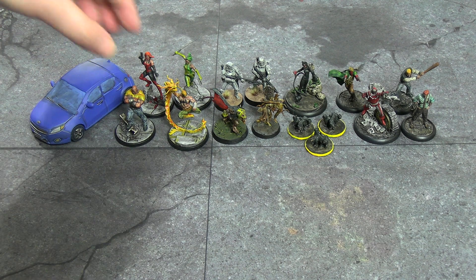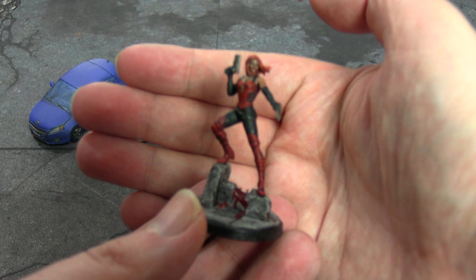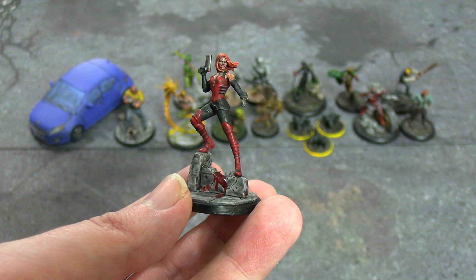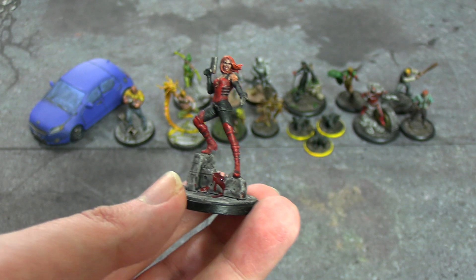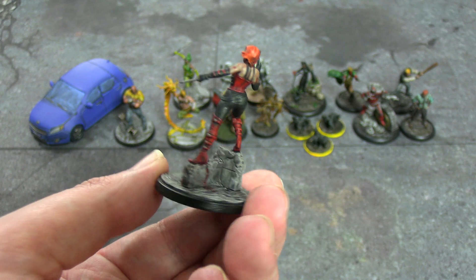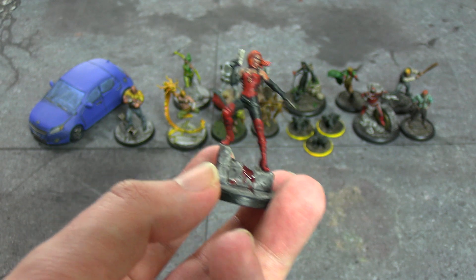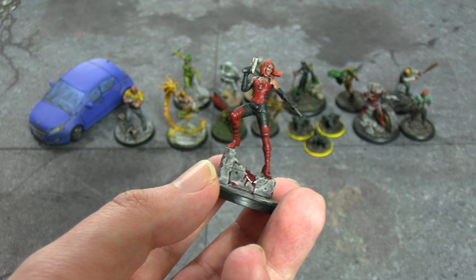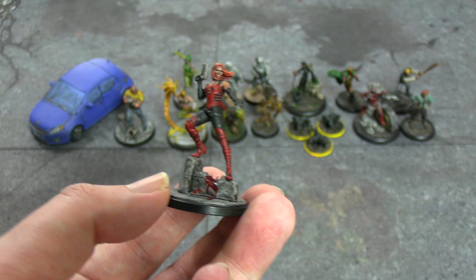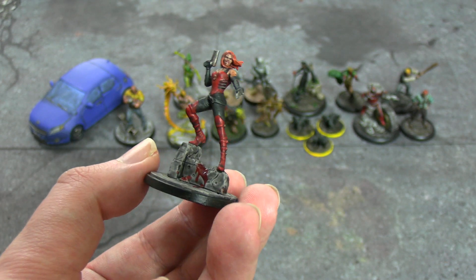From the New Cabal lineup we have Red Skull's daughter Sin — Cynthia Schmidt. I kind of made her look a bit too Harley Quinn slash Joker trying to pick out her teeth, since she's got a big grin, but not too bad. Griffith Hound Orange for her hair since she's a redhead, Blood Angels Red for her armor picked out with Black Templar, a little Lead Belcher silver for the buckles, guns, and knife, and a little Blood for the Blood God on the base — just because she's insane and likes murdering people.